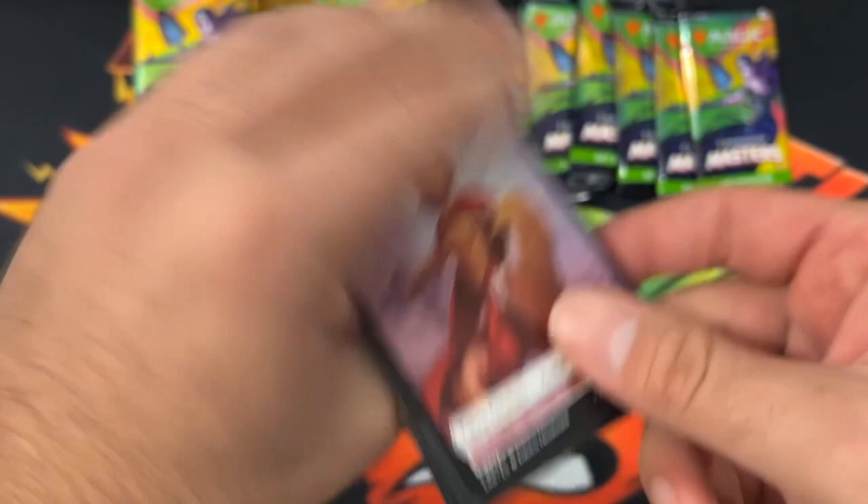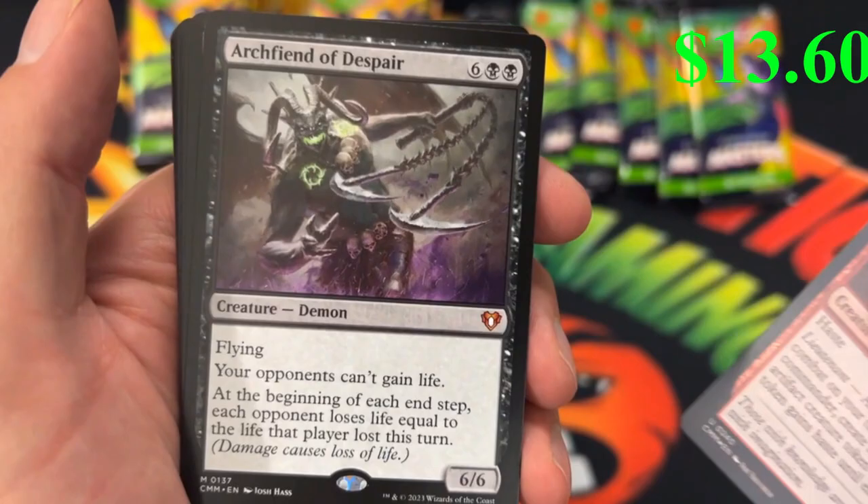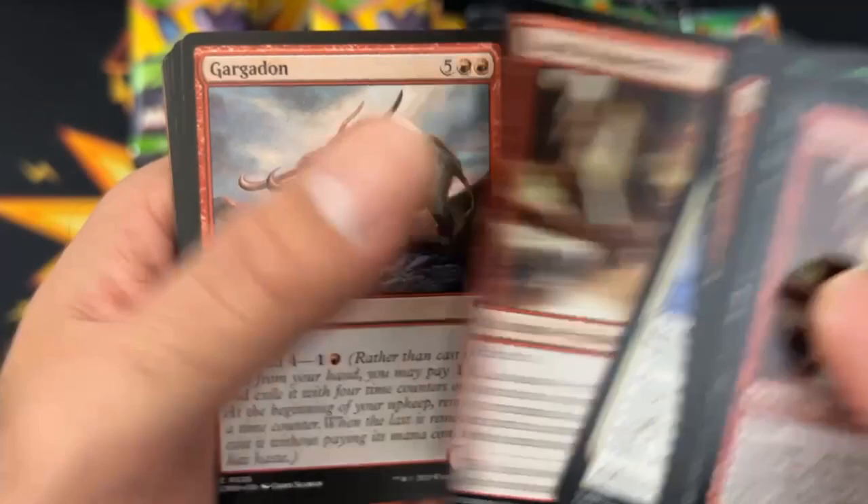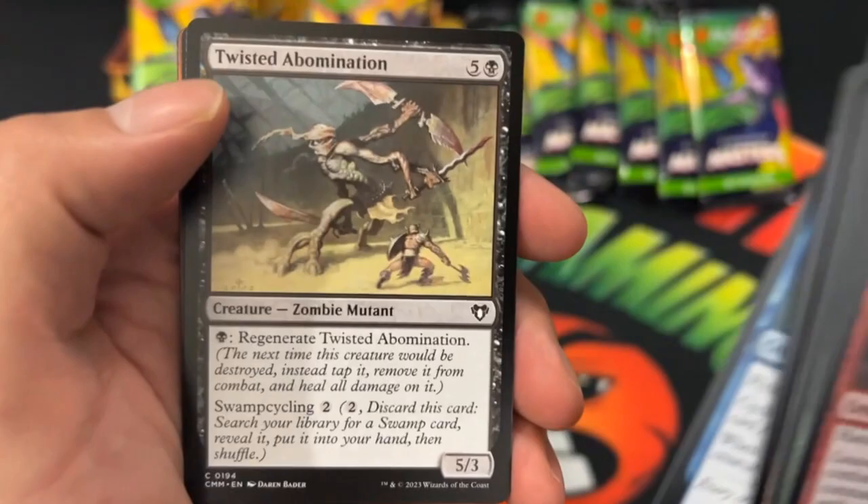We got Loyal Apprentice in the foil. Arch Fiend of Despair — nice, that's a solid mythic hit right there. Haven't checked the price since this set came out, but I know it was worth a couple bucks in the old set, so maybe that's a good sign. Living Lightning for our last common. There's Counterspell and a Forest.